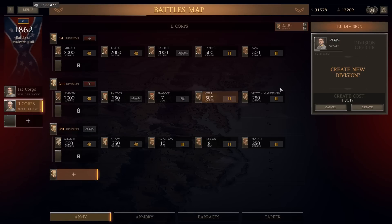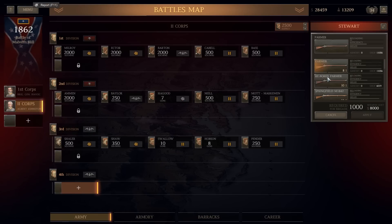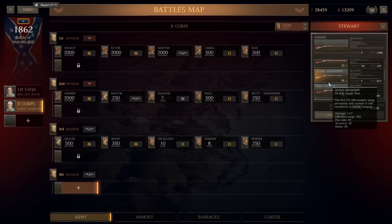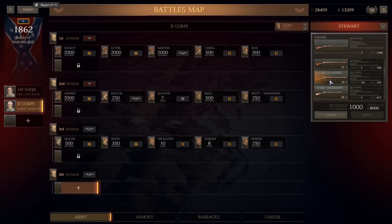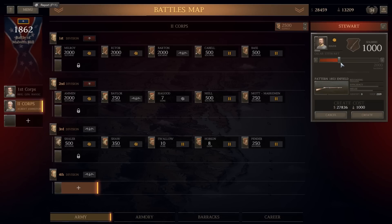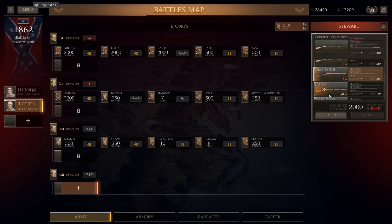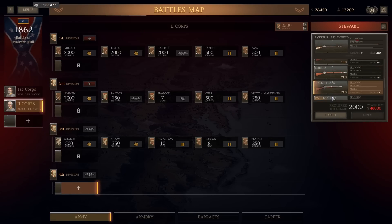Look at this — new division, create for three grand. Sure. Infantry brigade. How many are in the armory? Palmetto 1842s. We have a lot of Pattern 1853s. It would cost $27,000 for a thousand men. If I went down just a little bit to even 1842s, 16 grand to do that. I can't even do any of these other ones.